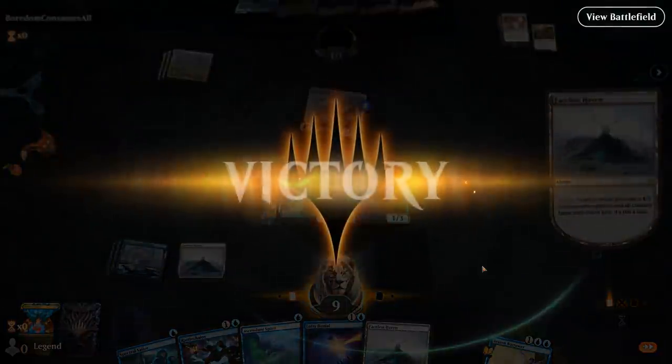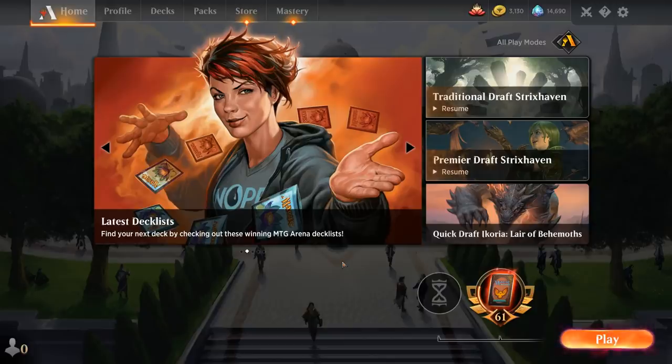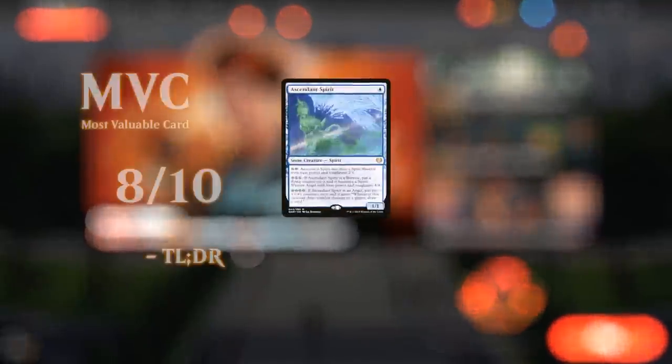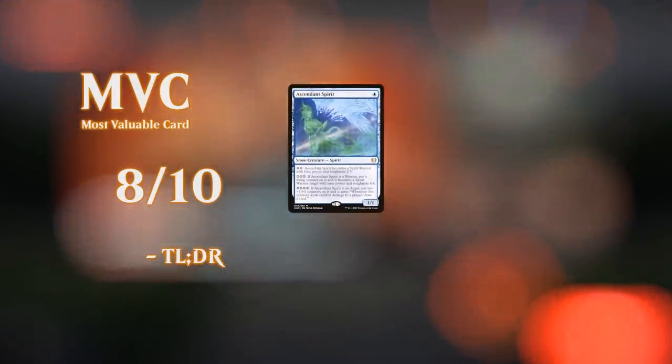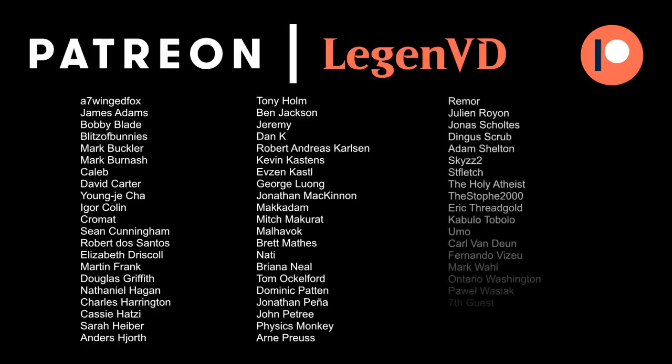So Mono Blue Spirits is definitely a powerful historic deck that can punish some of the combo decks trying to resolve powerful 4-mana instants and sorceries, thanks to all the cheap counter spells we have available. It can struggle against hyper aggressive decks like maybe a Mono Red Burn deck, although there's not too many of those out there. So it's definitely a powerful choice, but do keep in mind that you'll get some early concessions when playing this in the play queue, since people don't really like playing against this style of deck — but then again if you're trying to get your daily wins, it's not a bad thing. Thanks for watching, hope you enjoyed, and as always have a nice day. Thanks to all my patrons for being part of the channel — you can become a patron yourself today and decide the topic of future videos over at patreon.com/legendvd. Until next week.